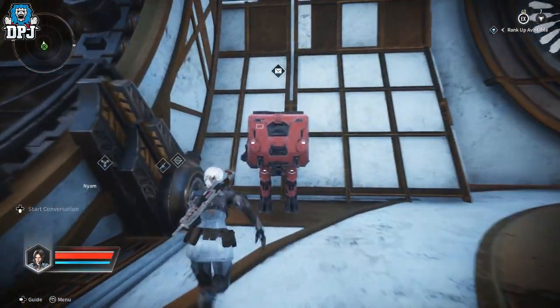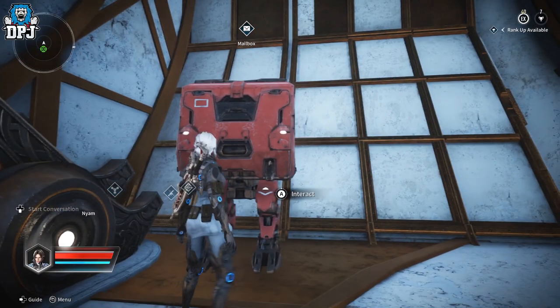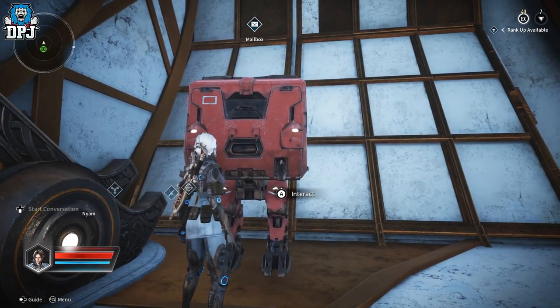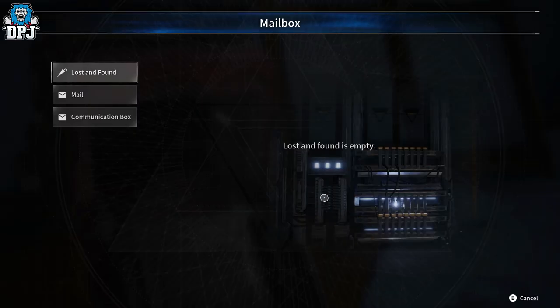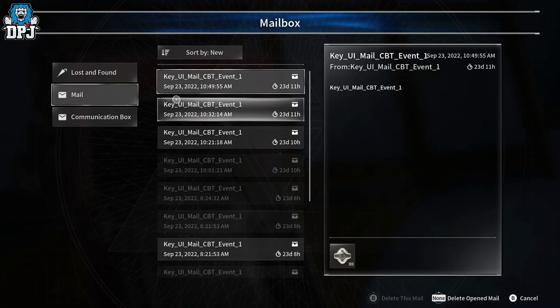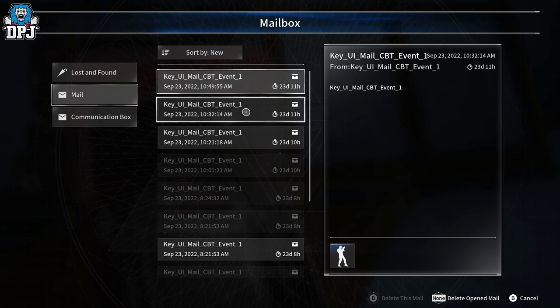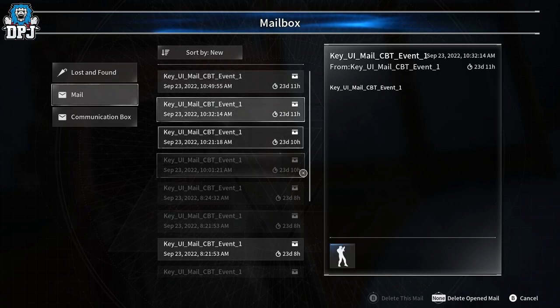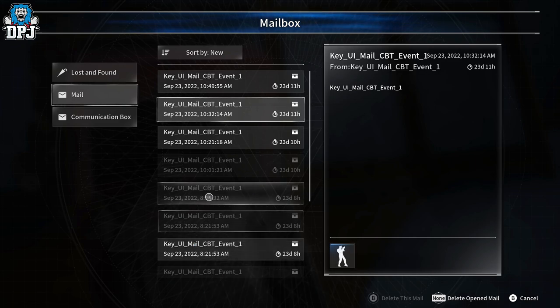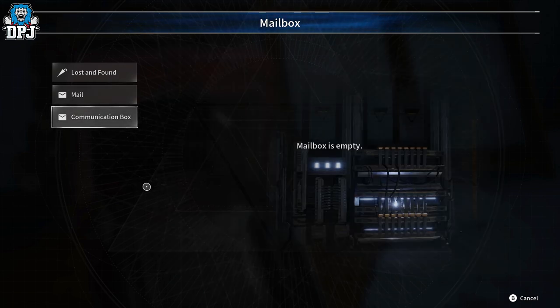On your right-hand side we have the mailbox — the postmaster, the stash, your bank, whatever you want to call it. If you leave loot on a planet and forget to pick it up, it comes here. You also get mail — these are obviously placeholders and I'm not sure how they'll work in the full game, but you can see I get some emails. There's also a communication box tab, though my mailbox is empty because I am a loner.